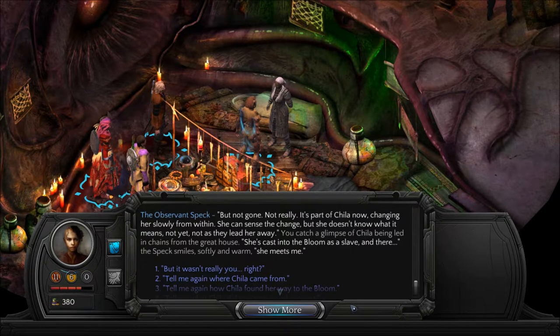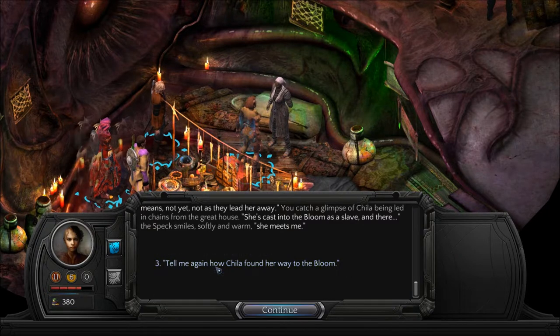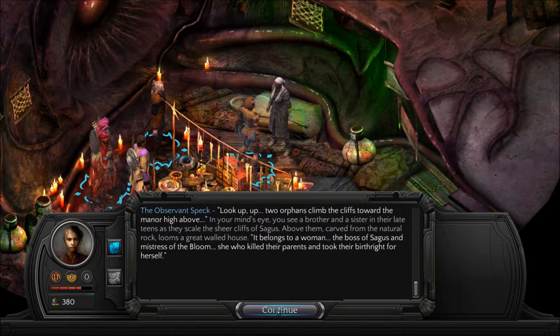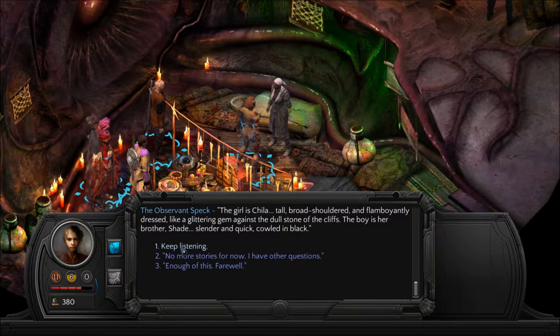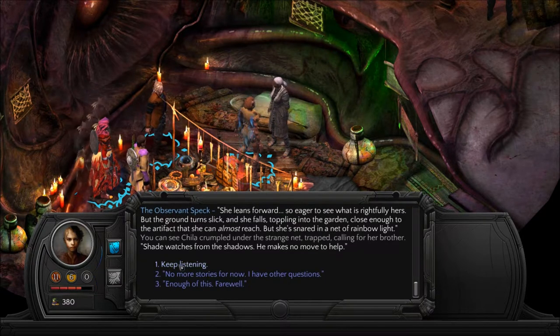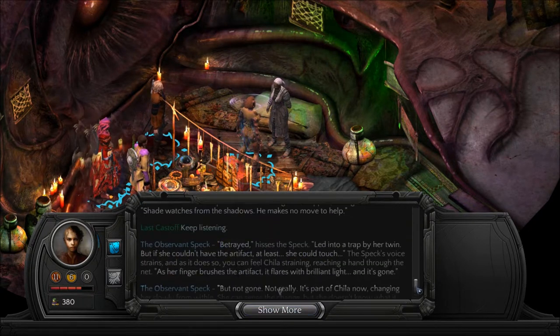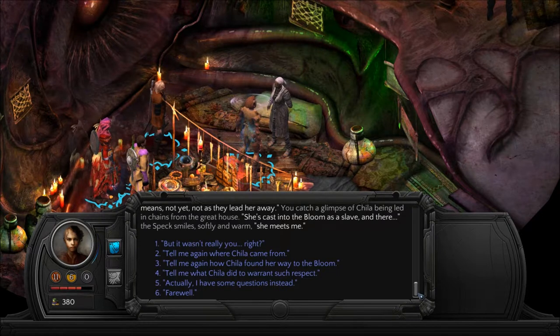'Betrayed,' hisses the speck, 'led into a trap by her twin. But if she couldn't have the artifact, at least she could touch it.' As her finger brushes the artifact, it flares with a brilliant light and it's gone — but not gone, not really. It's part of Chilla now, changing her slowly from within. She can sense the change, but she doesn't know what it means. Not yet. Not as they lead her away in chains. I always look at these guys to see if there's a second interpretation, but it's usually almost exactly the same — though sometimes details are worth reading.